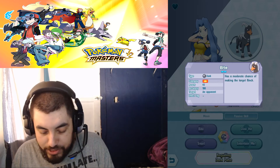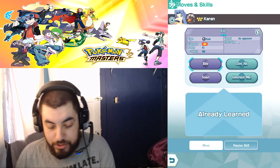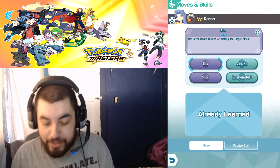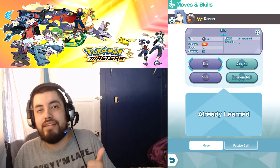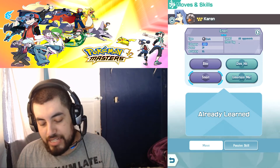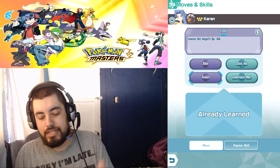Regular Houndoom has Bite, which does 42 damage and has a moderate chance of making the target flinch — basically a stun for that turn. Bite is a physical move. It's good that Houndoom has both physical and special attack stats because he has two attack types. Snarl is the special attack move, doing 39 points of damage — 3 less than Bite — and it lowers the target's Special Attack.